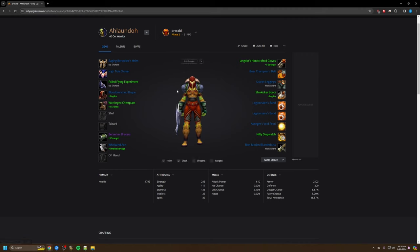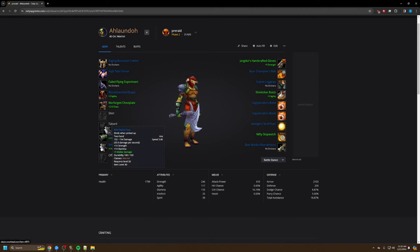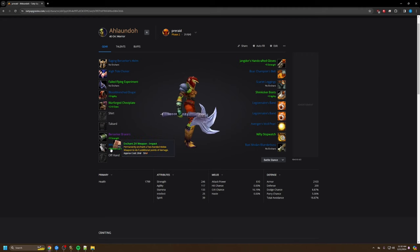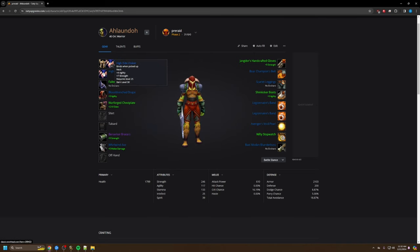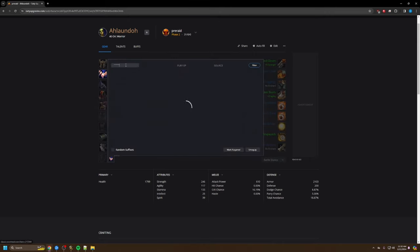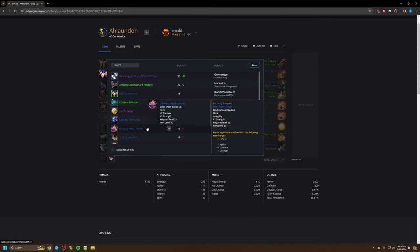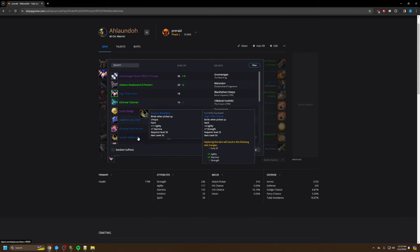For gearing, this is your pure BiS. You really want to have an axe — if you can't get Whirlwind Axe, you can get Ravager. If you're Alliance, you should opt for Bonebiter, a quest axe from Scarlet Monastery. The Helm is from Scarlet Monastery, the Neck is from BFD. If you can't get the BFD neck, you can get a green alternative or the Crown of Wills while questing as Horde. If you have Warsong rep, you can get the Agility Neck from Warsong.